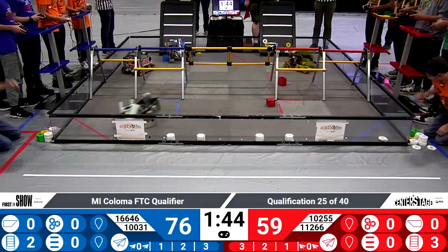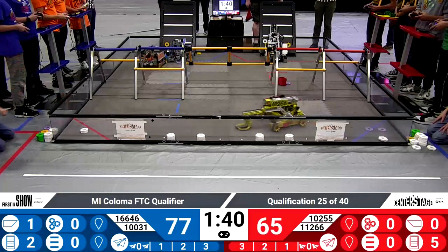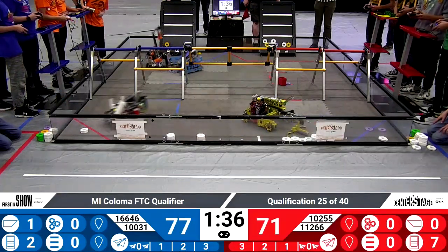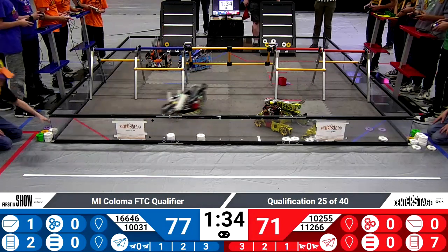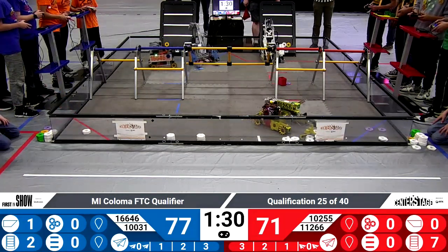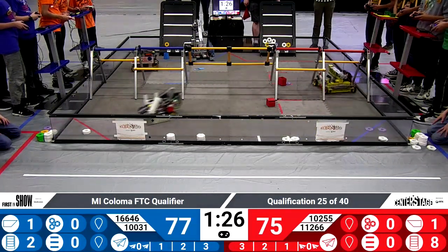The Blue Alliance scored a purple pixel in the backdrop area and a yellow pixel in the backstage area for the Blue Alliance. The RoboDucks are spitting out pixels on the backdrop for the Red Alliance — almost at their first set bonus already.